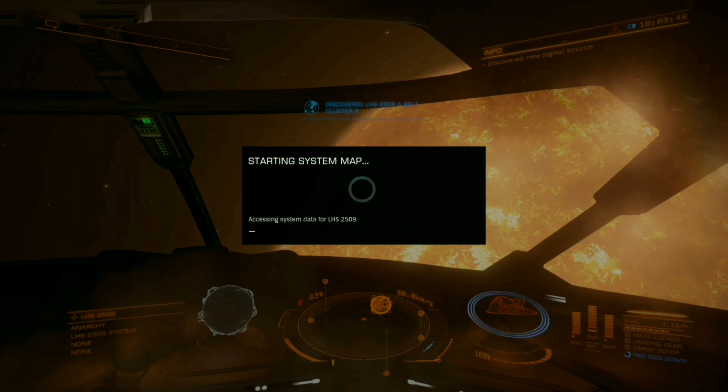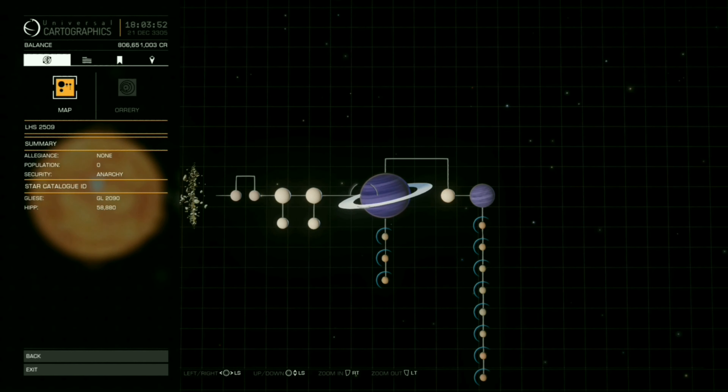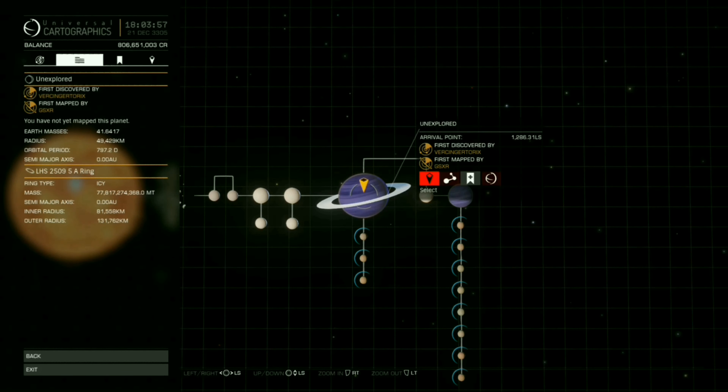Once you arrive at a system with ringed planets, tab over once and pan over the planet. Scroll down to see what ring type it is and make sure it says icy. Afterwards, lock on to it and then head that way.